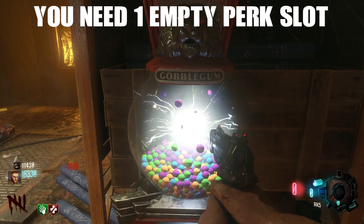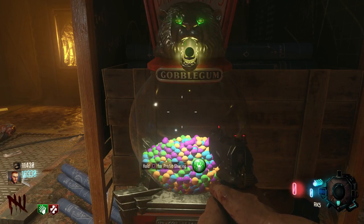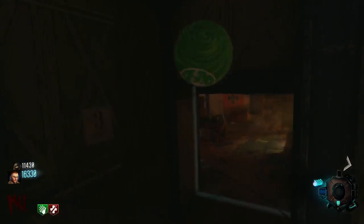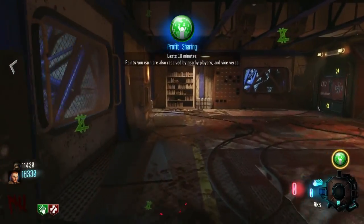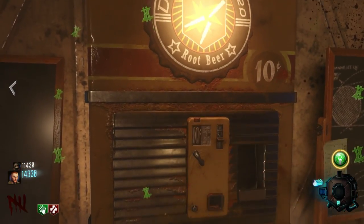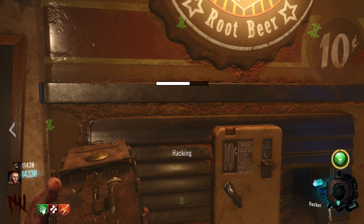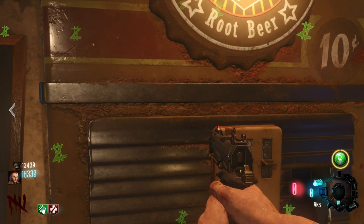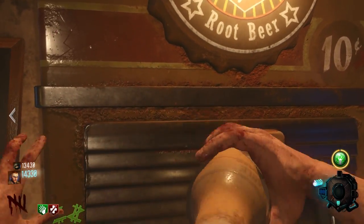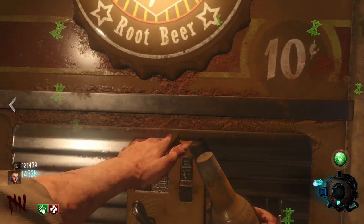Unfortunately I didn't get Profit Sharing on my first hit, but I got it on my second. Now, this strategy is kind of an exploit on Treyarch's part and I'd like them to remove it, but it's really good while it lasts. What you need to do is go over to Double Tap, buy it, then use the hacker to hack the Double Tap machine. Each time it's going to give you and your teammate — since you have Profit Sharing — 2,000 points.